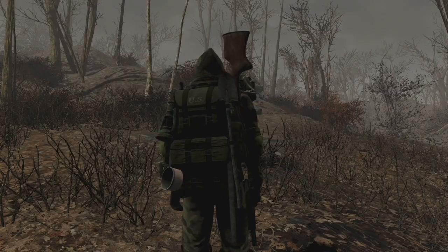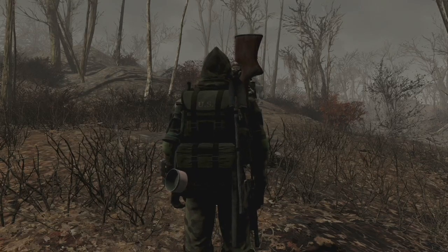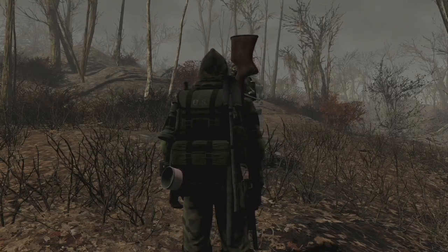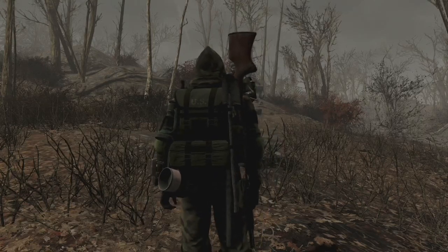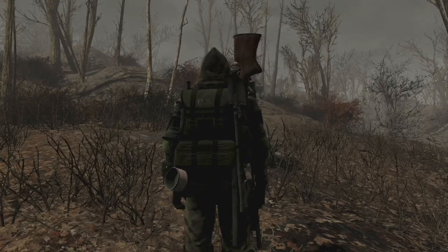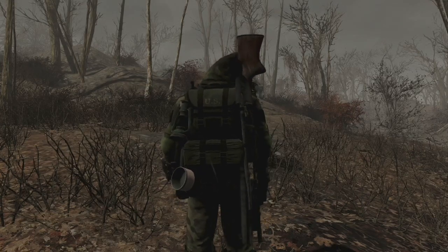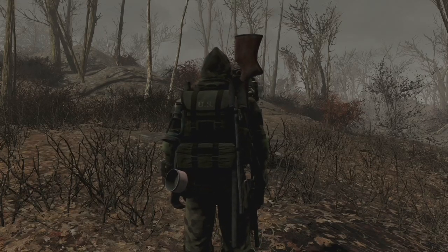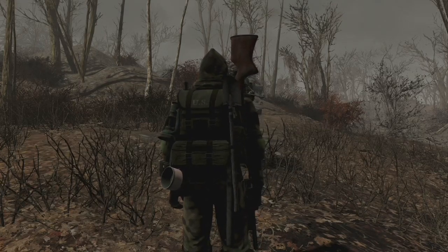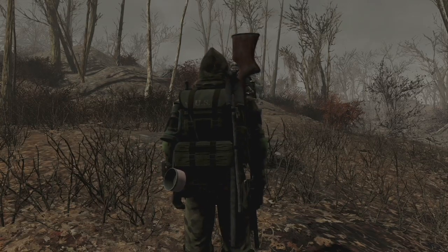Finally, for the backpack — this is not one of the Azar backpacks from that mod, but I believe the gun hanging off to the side, the shotgun, is from that mod. The backpack itself I'm pretty sure is from the Minuteman mod — I think it's just called the Minuteman backpack in my inventory. That Azar mod also has complete backpacks with guns that come with them, and those look really good as well. I use those in a lot of my other outfits.